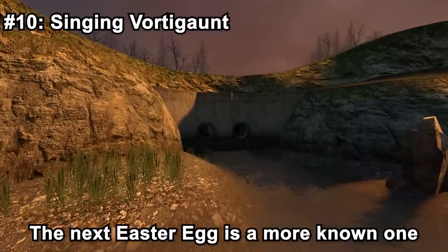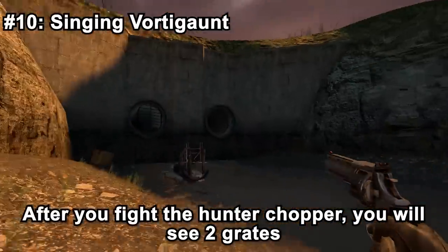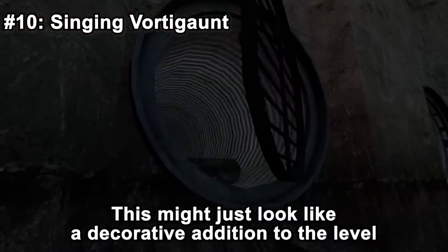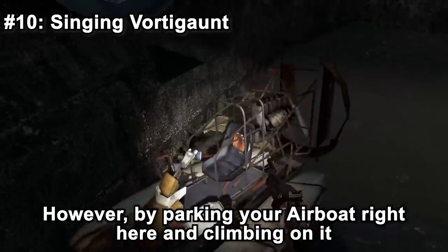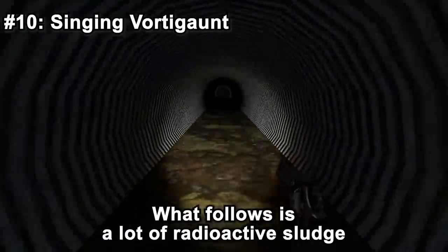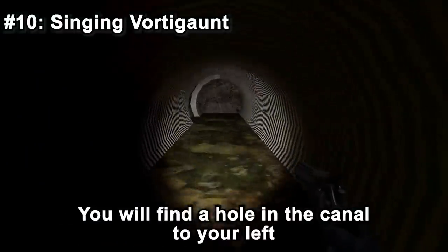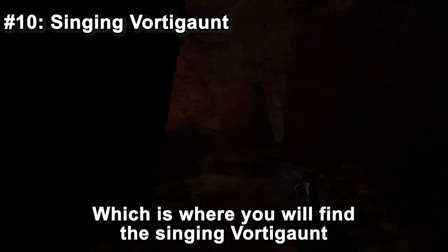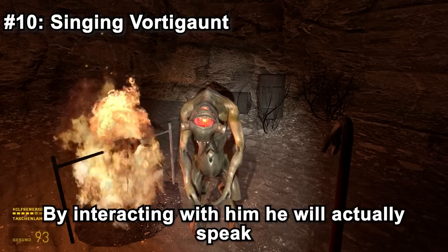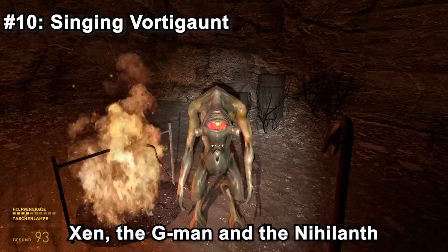The next easter egg is a more well-known one, since it even has an achievement tied to it — the singing vortigaunt. After you fight the hunter-chopper, you will see two grates, one of them slightly open. By parking your airboat right there and climbing on it, you can get inside. What follows is a lot of radioactive sludge and health loss. You'll find a hole in the canal to your left, where you will find the singing vortigaunt — just sitting in a cave, eating headcrabs and singing. By interacting with him, he will speak many cryptic statements pertaining to the Black Mesa incident, Xen, the G-Man, and the Nihilanth.